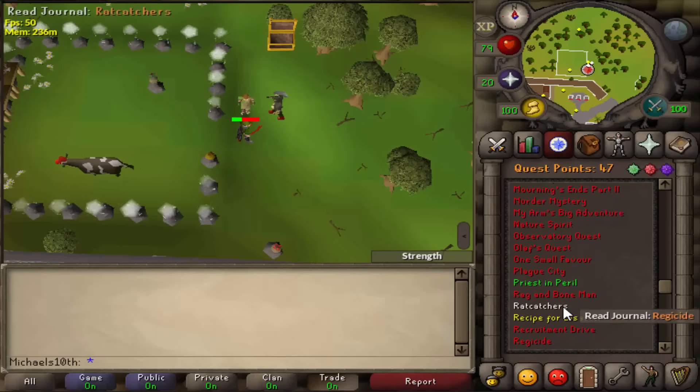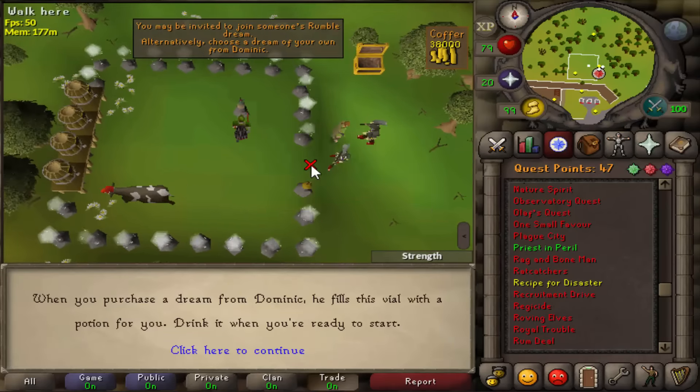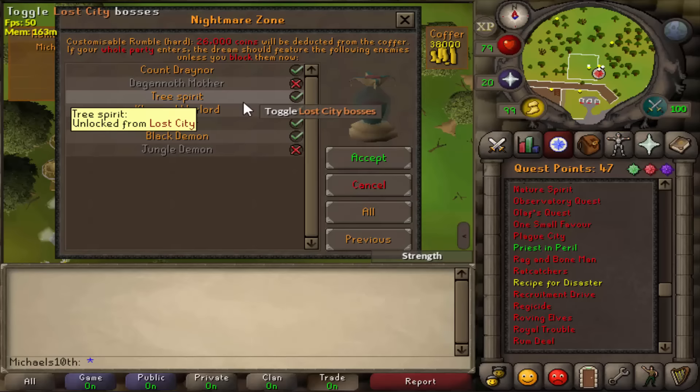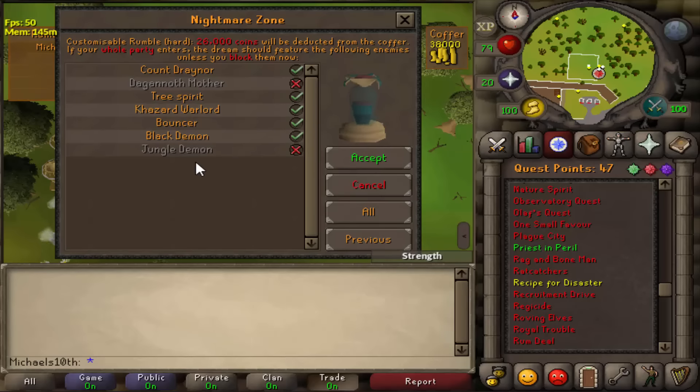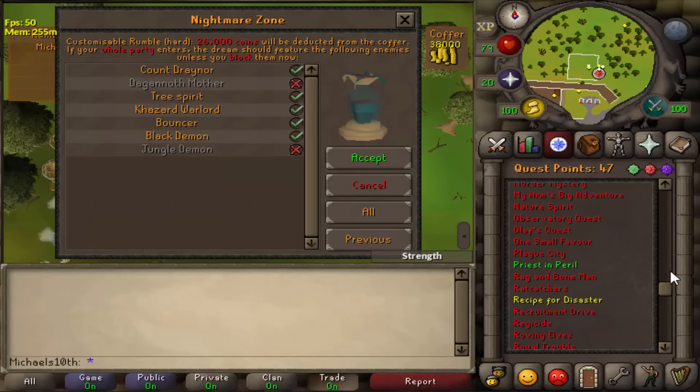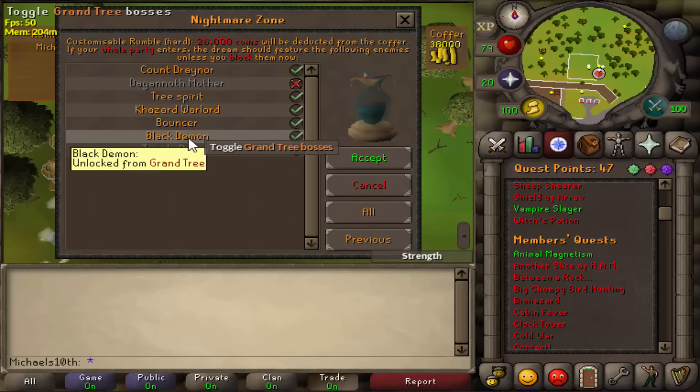The bosses I take are these ones here. Let me start a dream again for everyone who hasn't seen it. The bosses I took are Count Rainer, Tree Spirit, Cosset Warlord, Bouncer and Black Demon. It would be better if you do — I think there's one quest — you can take another boss instead of Black Demon.